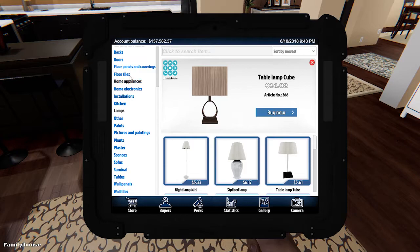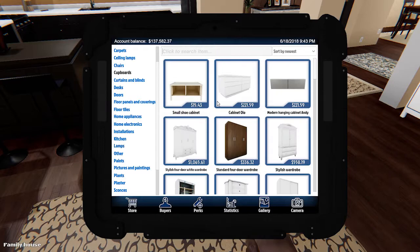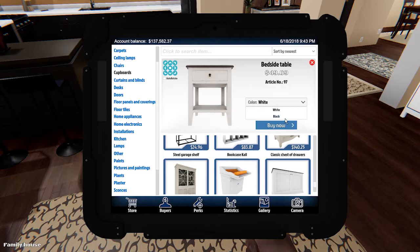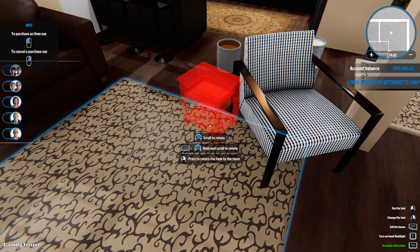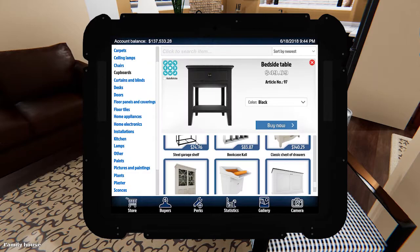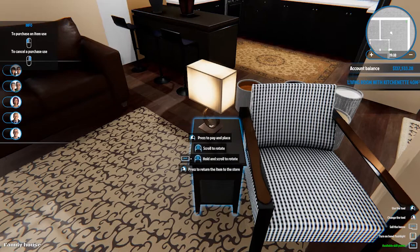I might have to take a pause from this game for a little bit until they fix this whole jittery thing. They don't have any little mini tables but they have this. Just put that like right here beside it, so the drawer is facing that way, and then put that lamp on there. That's so dumb. Alright, I'm good with that.